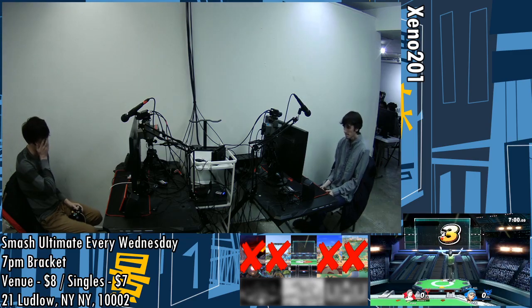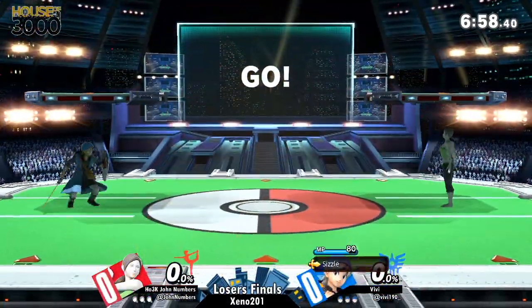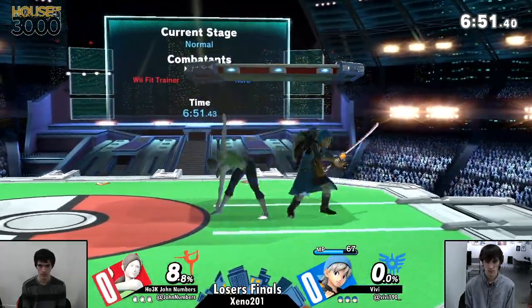Lose or make some money and play some Smash. Going into the Looney Tunes match. We got Vivi, H-O-3k, John Numbers. And Vivi immediately rolling dice, seeing what he gets.